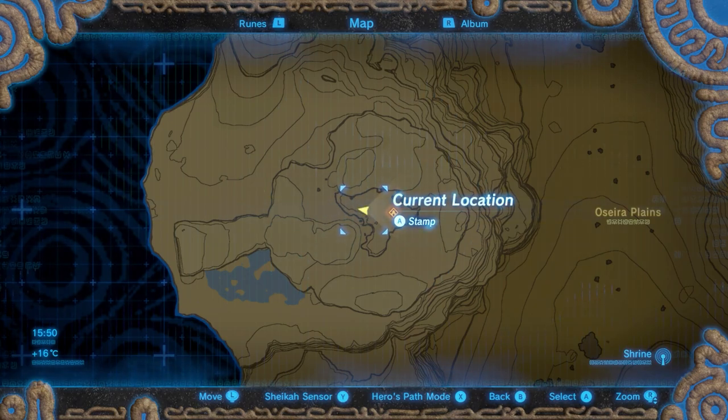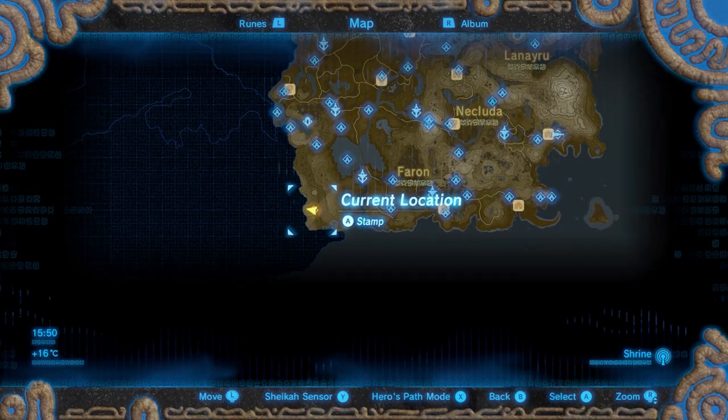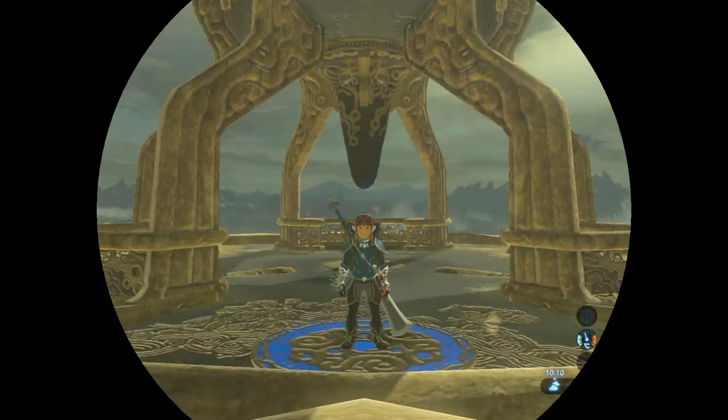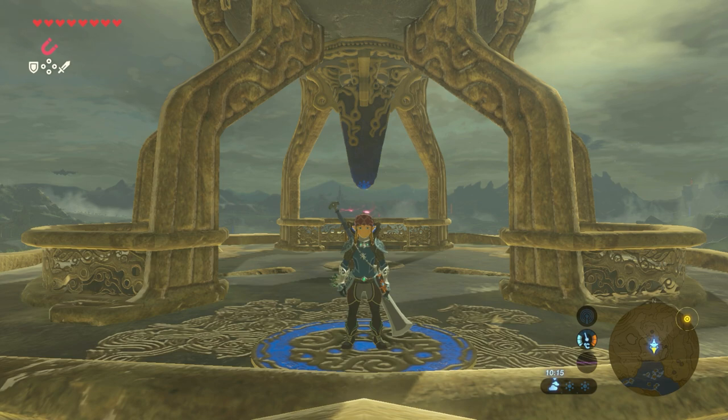You can find the Ishto So Shrine on the southwestern cliff in the Osira Plains of the Lake Region. It is easiest to start looking for this shrine at the Lake Tower.